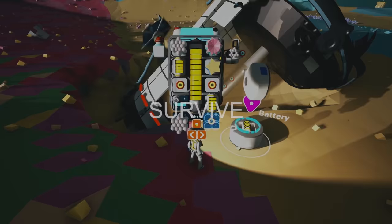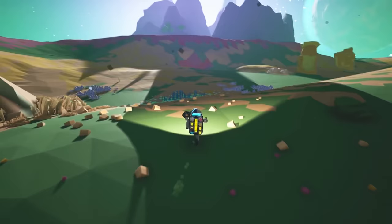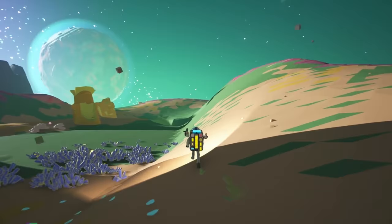Being a space game, Astroneer also has a survival element that will have you balancing power and oxygen consumption, both of which you need to worry about to make sure you don't die. While power slowly regenerates, if you're not tethered to something that provides oxygen it will slowly deplete, so your initial treks away from the base will require a bit more of a cautious approach.